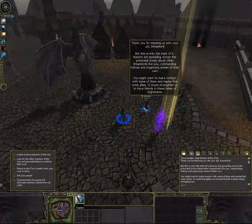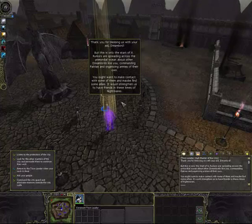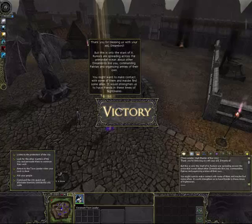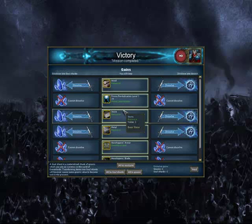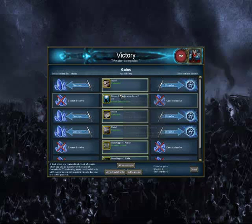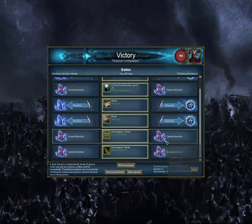We got the city management. And this concludes video number one. Video number two will cover the browser part. We got some resources, some Divine Interventions, and some Dream Lord gear. This is it — see you next time.